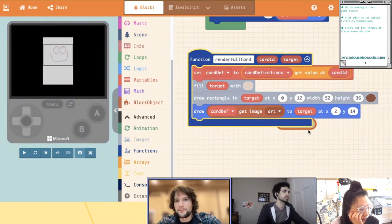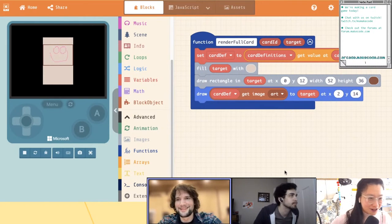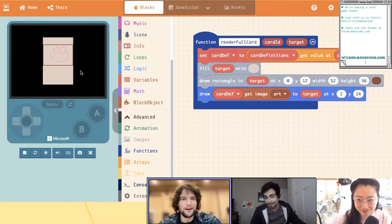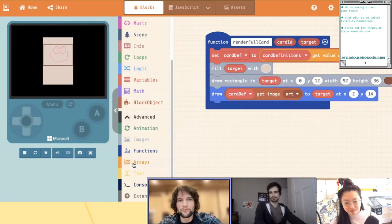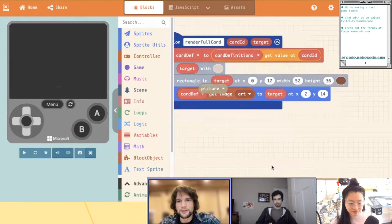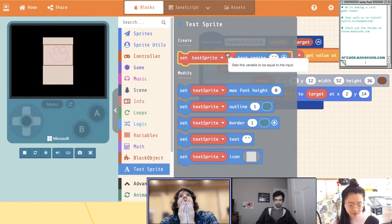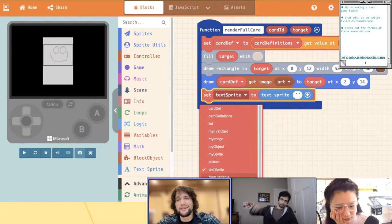So now we're drawing our art there and we got some room for the title and the description. Is anyone monitoring the chat? Yeah, I'm keeping an eye on it. We have a lot — everybody's very excited about card games. Excellent, lots of suggestions. I'll try and explain everything I'm doing as I'm going along, but I think this is going to be a bit abstract until we see some more things happening. So, I want to draw the title. To do that, I'm going to use Arcade Text. Let's create a text sprite — it's going to be a little weird, but this will be fine.